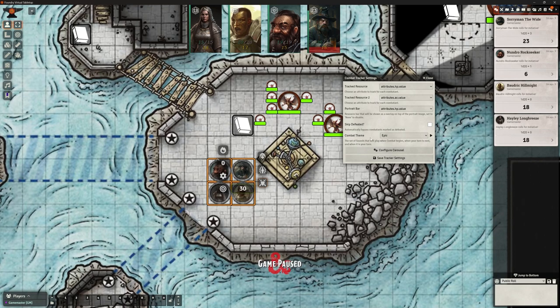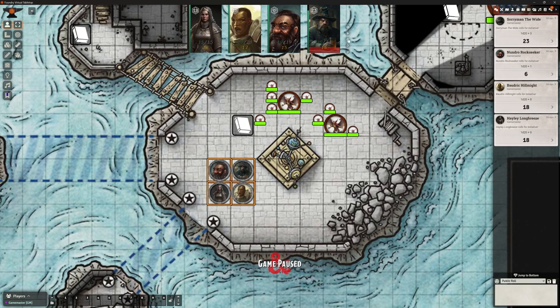Automatically bypass combatants marked as defeated is something you'd normally have on - I'm going to leave it off for now. We also have combat themes: the default is none, but with Epic on, it makes dramatic noises at the end of each turn and round, which adds a bit of atmosphere. There's also the Fight Commentator, which uses a voice to remind players it's their turn. I'd personally not use that one, but I'll leave Epic on.